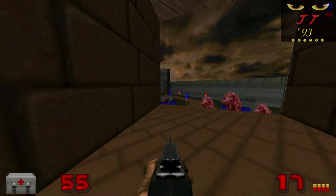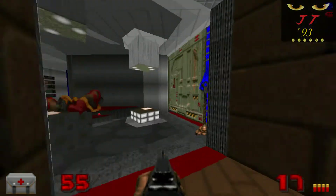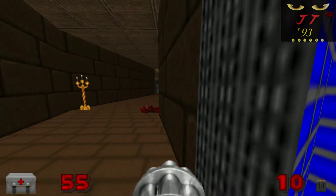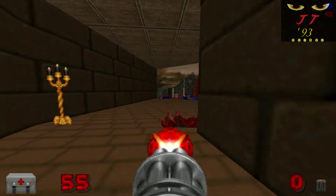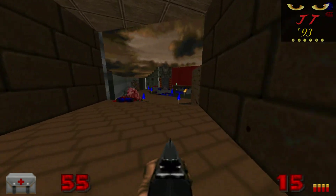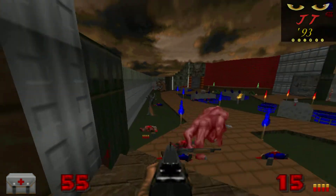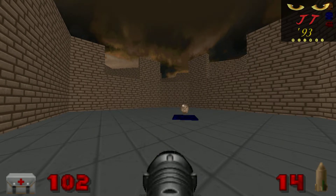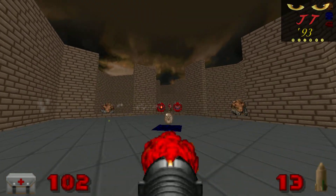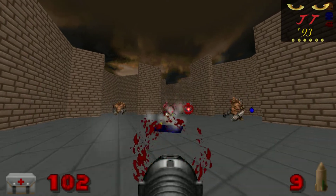Speaking of confusing — the enemy selection. Very confusing. There just happen to be Nazis here, just because. If we're starting in a UAC research facility and you want a rapid-fire hitscan enemy, just use the chaingunners — that's their purpose. But no, there are Nazis here. And toward the end of the map, there's also a misaligned wall of Hitler portraits — I'm not sure why it's there, it's just there, just because.